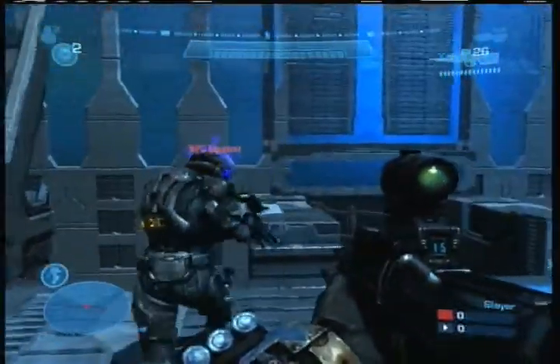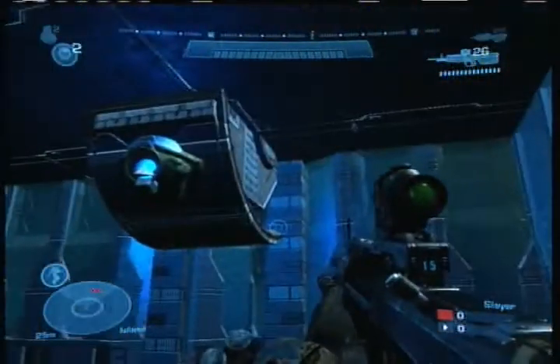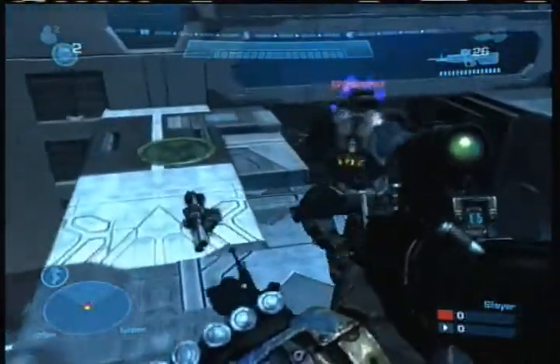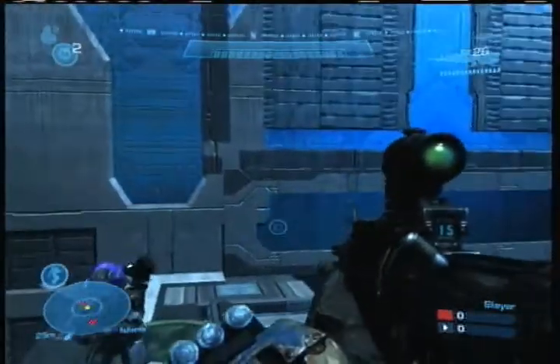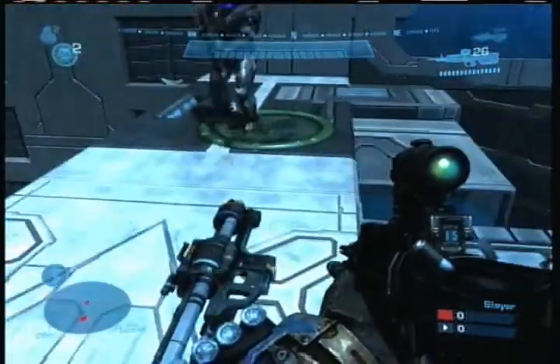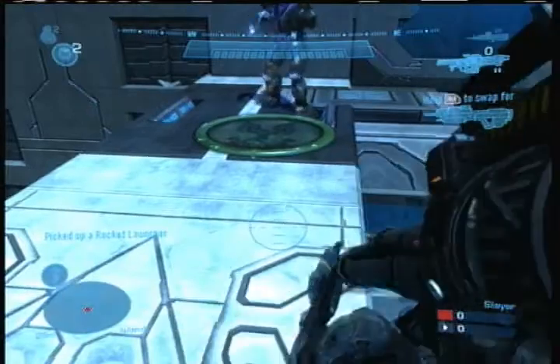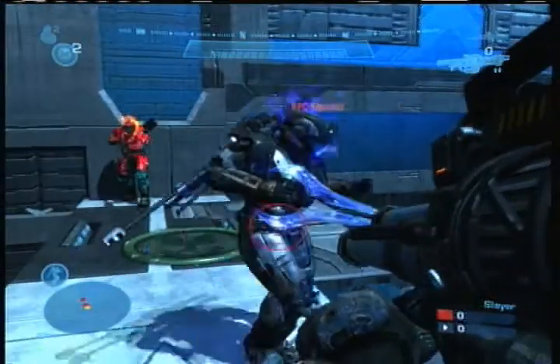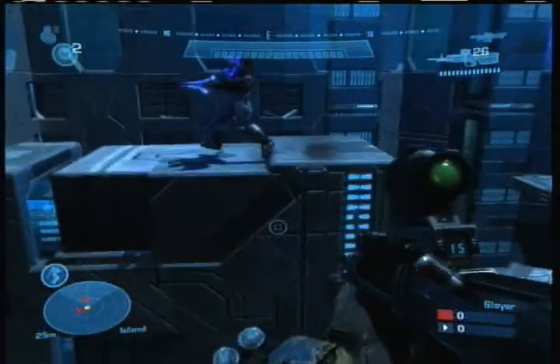Up here — light that up again with grenades. These two areas are a big grenade trap. Up here, or over here, down here. Rocket launcher. It's okay for this map — it's a powered weapon for the map. It's okay for some parts of the map.